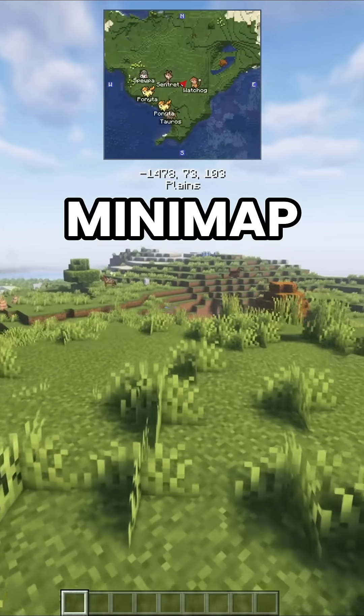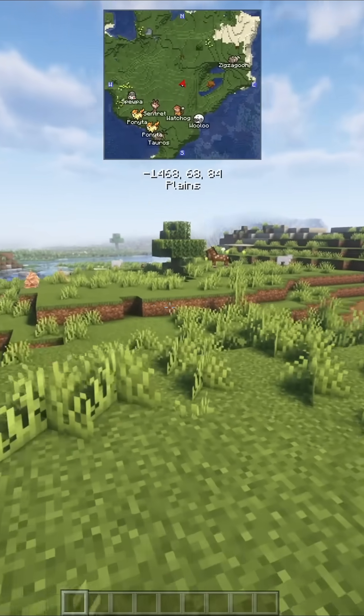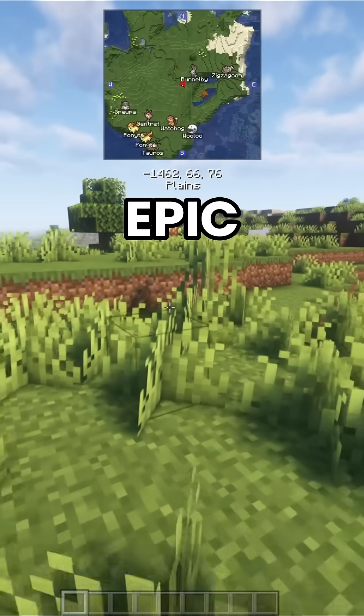Just like that, you've got a fully functional mini-map that shows Pokémon nearby — no more wandering around blind. It's like having a radar for your next epic catch.